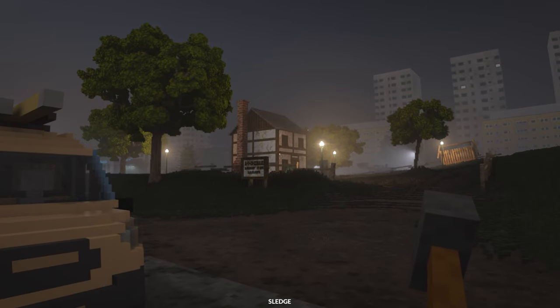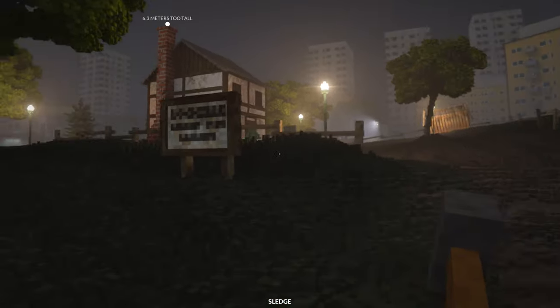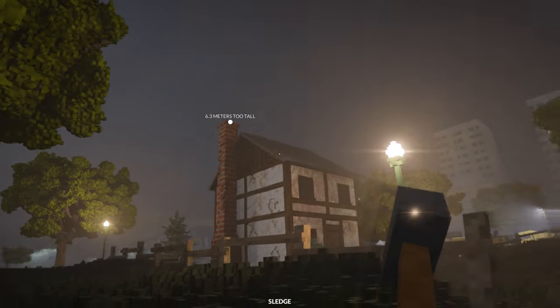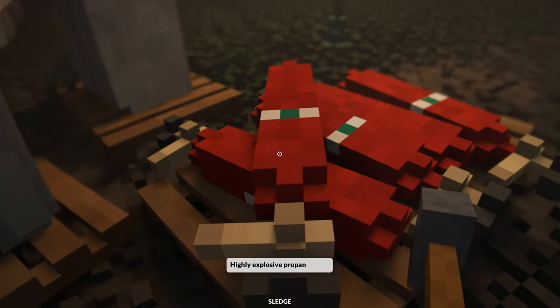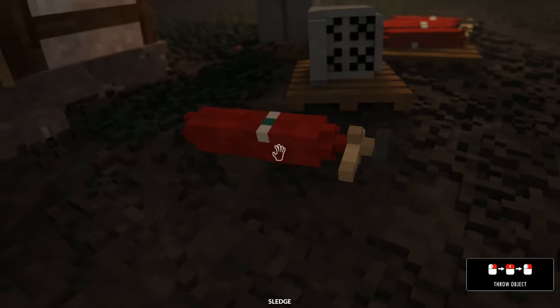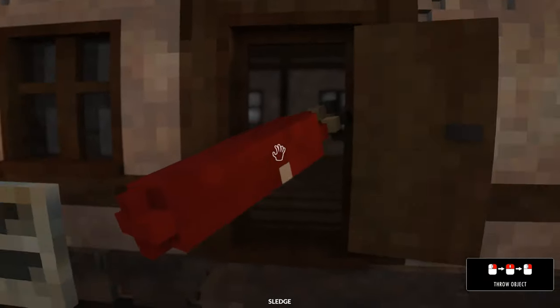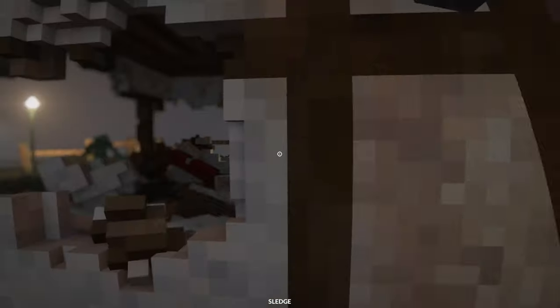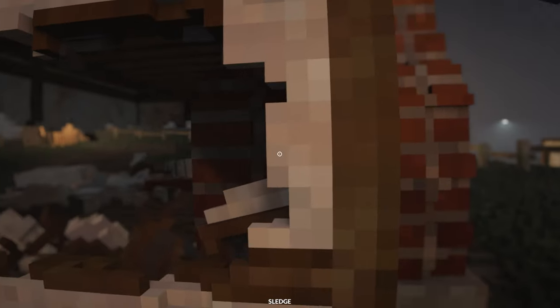So this looks like the building we've got to destroy. We can escape through our vehicle but we don't want to escape yet. The height is 6.3 meters — too tall. What have we got here? High explosive propane tank! I'll put these around the base, maybe inside. That sound design is good — nothing wrong with their sound effects.